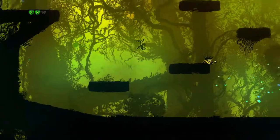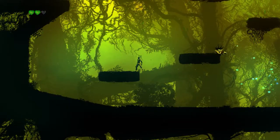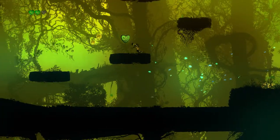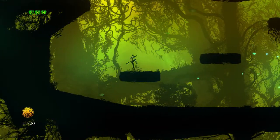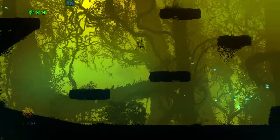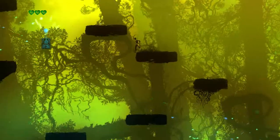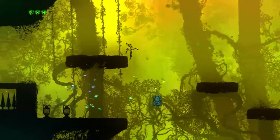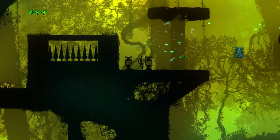With the jumping, there is a lack of friction when you land — you can see how I skidded as I landed there, which is quite tricky to get a hang of. Now there are spikes we've got to avoid as well.